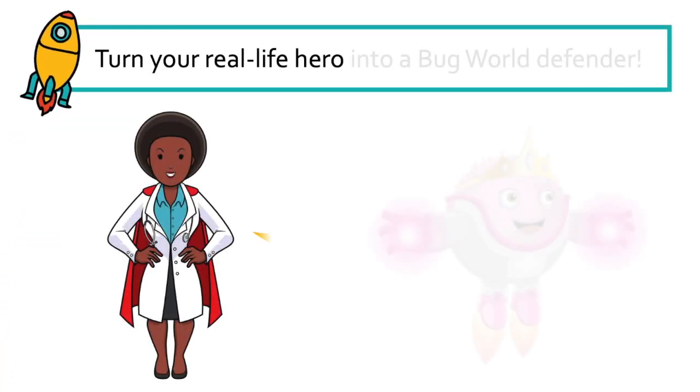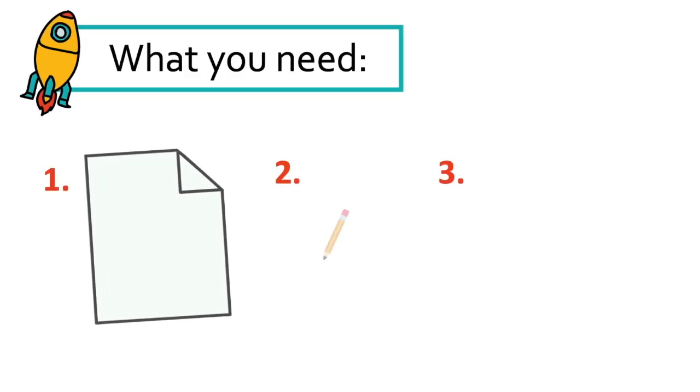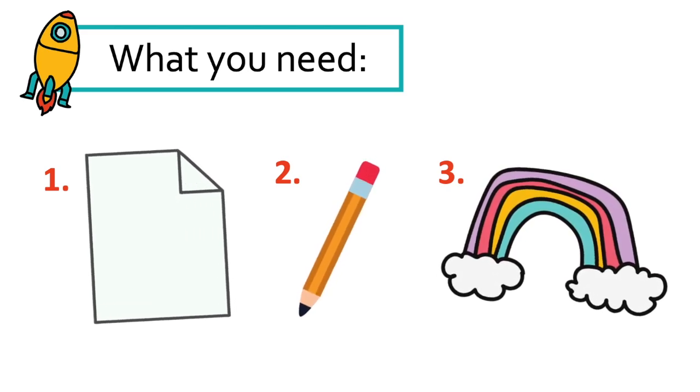Your coding mission today is to turn one of your real-life heroes into a Bug World defender. All you need is a piece of paper, a pencil, and your imagination. Ready to go? Keep watching!